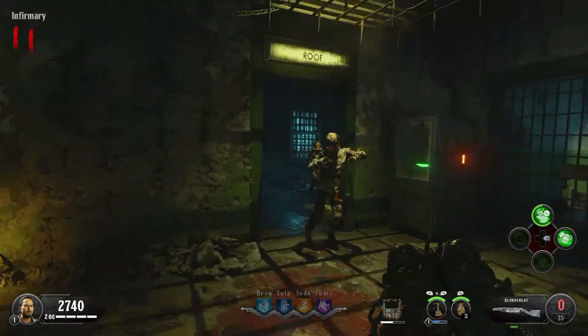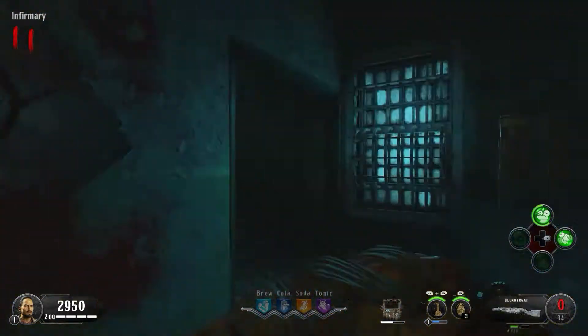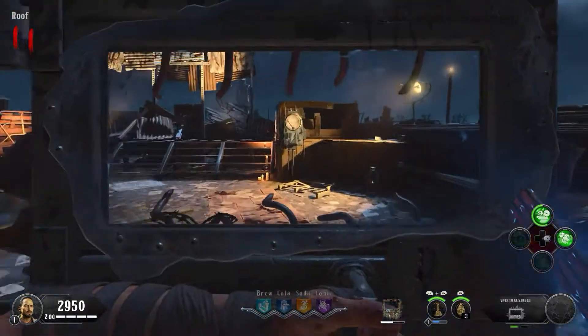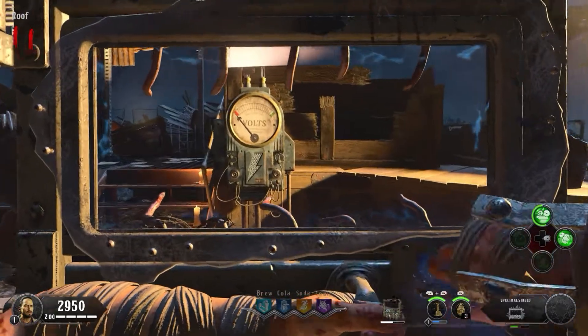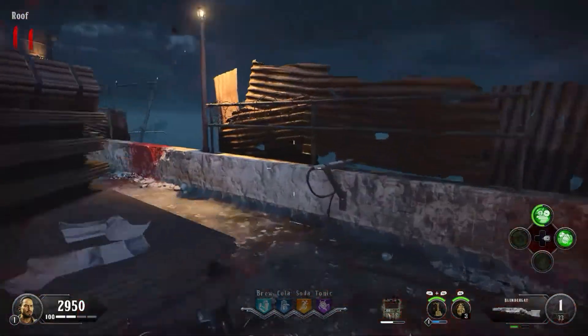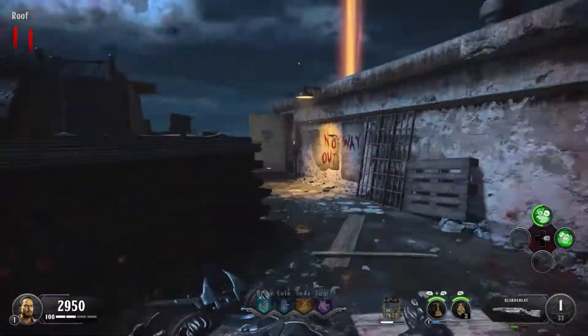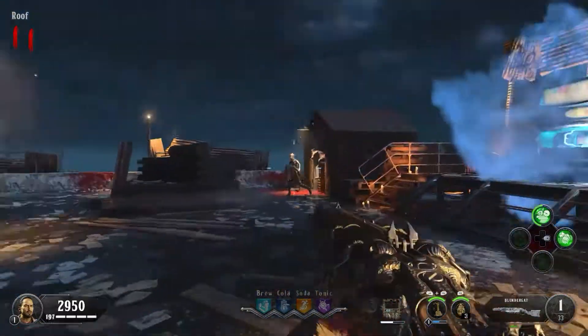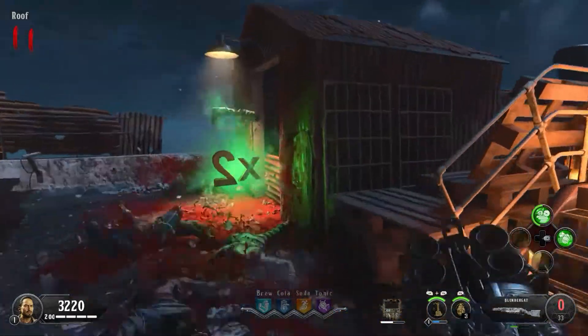What you're going to need is your riot shield. Make your way up to the roof. Once you're on the roof, pull out your shield, hold aim, and fire bolts at the voltmeter. That will cause these two ghostly figures to spawn in and bring you the pack punch machine.